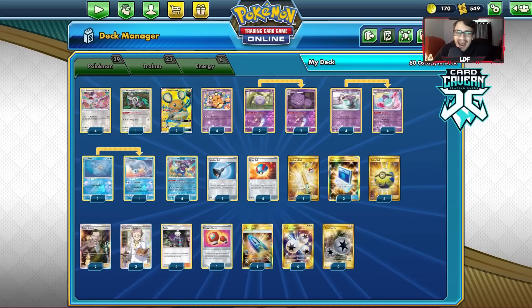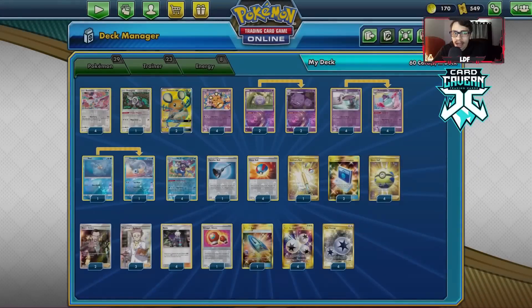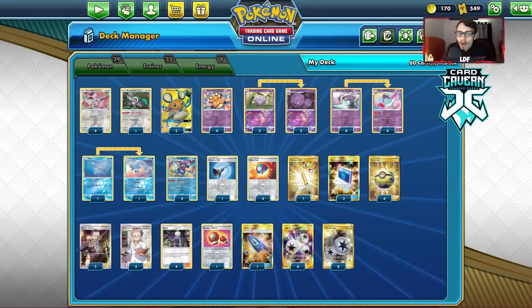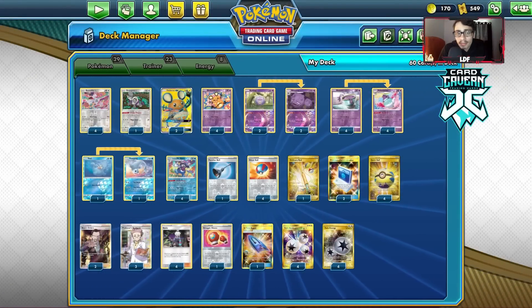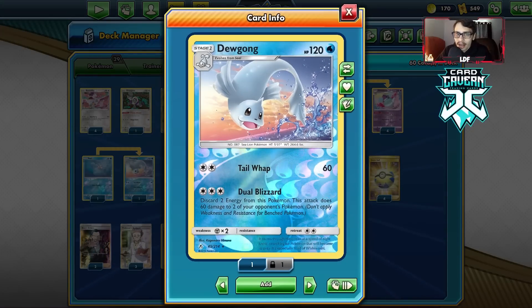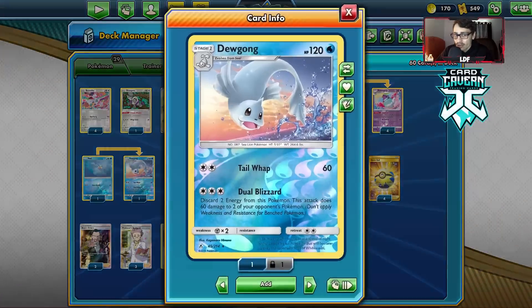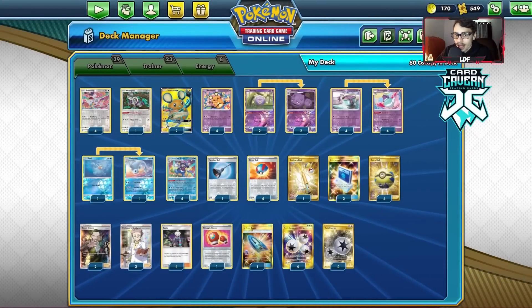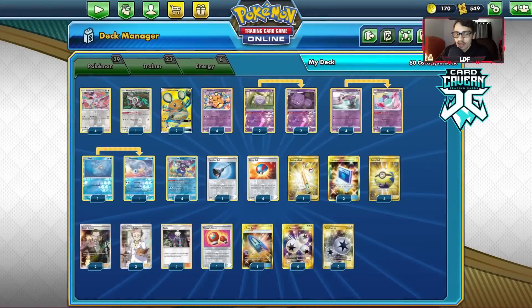One of the ideas I came up with was Mad Party with Dugong and Roxy Weezing. This is the build I'm playing. It's a fun deck to play. Dugong is pretty good — it can help you in the mirror match against Mad Party, and you can also use Dugong pretty effectively to soften stuff up to be KO'd by Mad Party.